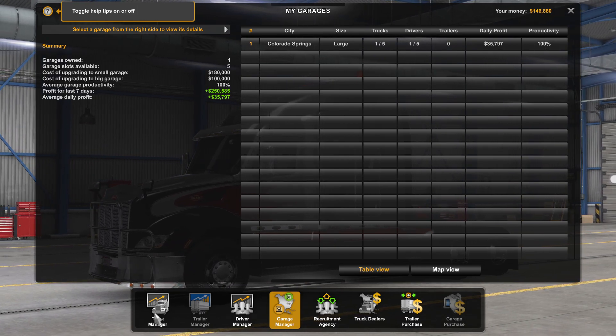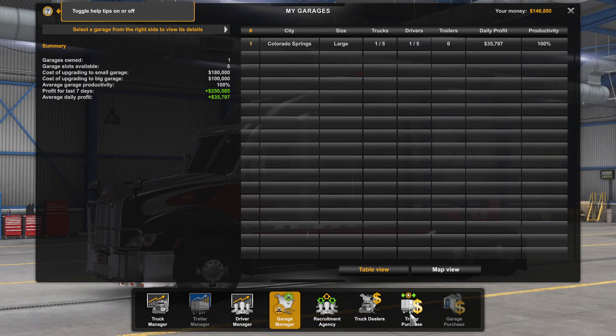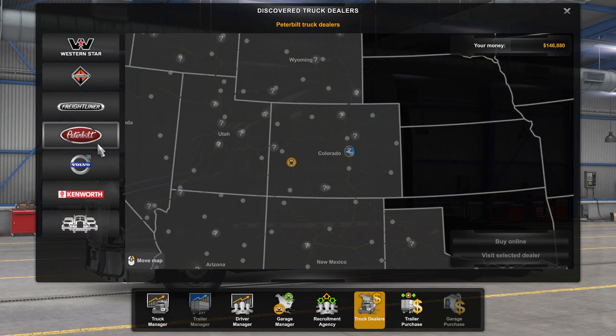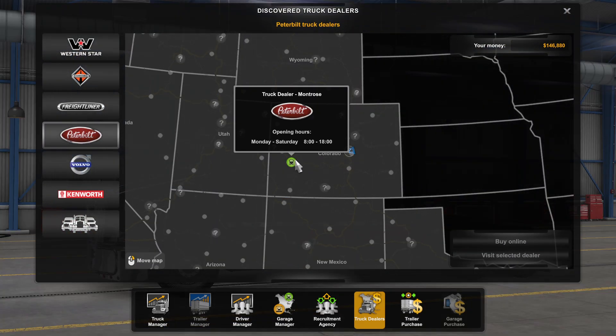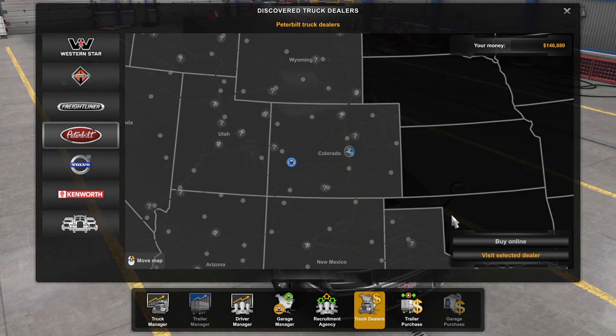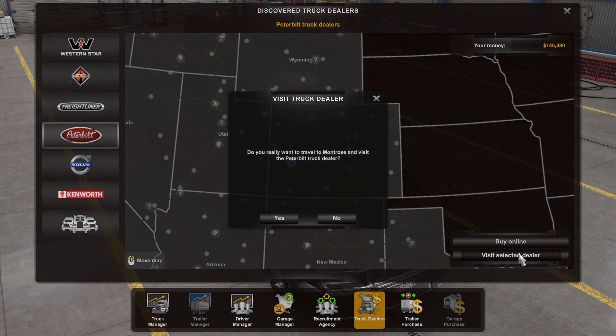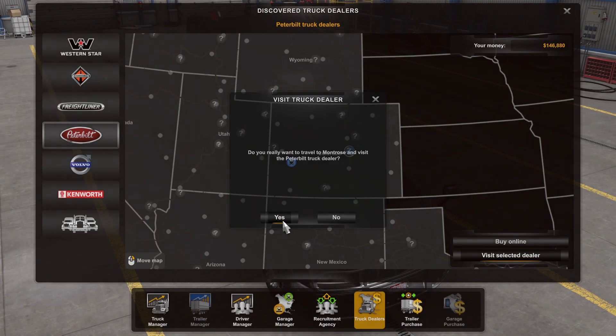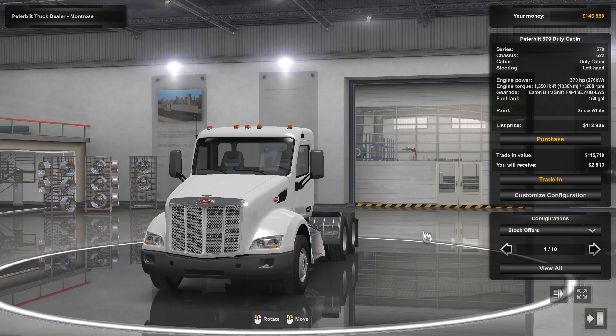Truck dealer — I'm just curious. We're going to do that. Office is here, so we'll go to Montrose. Buy truck. How much money do I get? $146,000. A new truck is going to cost me $112,000, but buy a truck and put a driver — we will do that down the road.